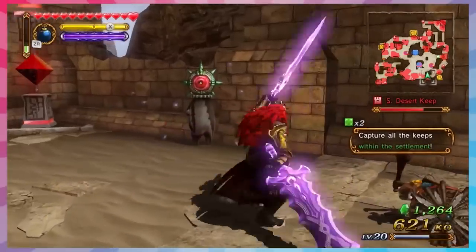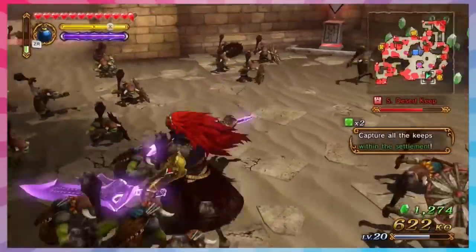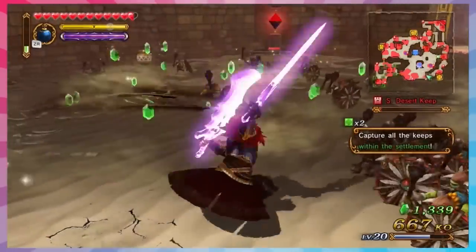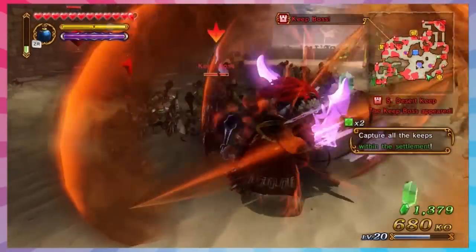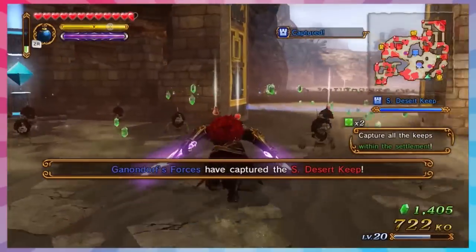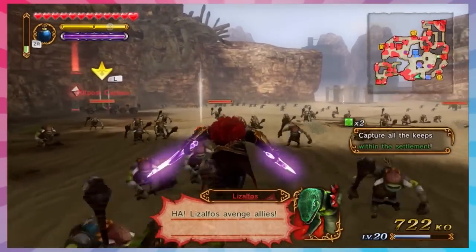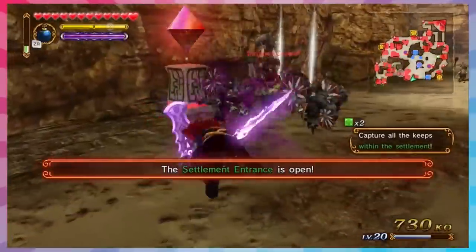Do you think they're gonna do any Wind Waker DLC? I hope so, that would be really cool. Honestly I'm most excited for the Majora's Mask content because you can get some cool characters - everybody who's been here a while knows that's my favorite Zelda game. It's gonna have at least two characters.